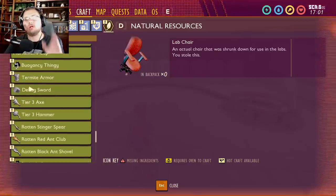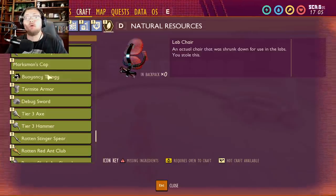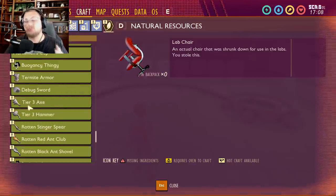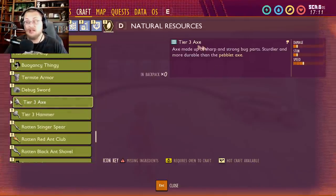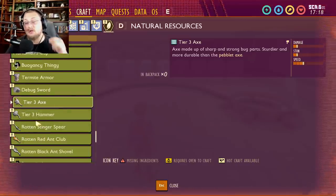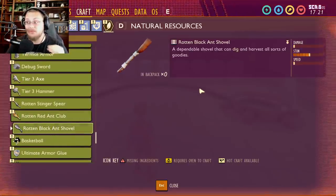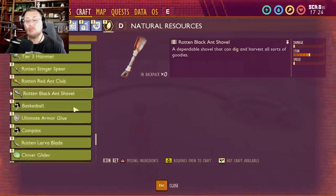There's a debug sword — don't worry about that. The buoyancy item is just a placeholder perk on other things. Tier three axe and tier three hammer are both exciting, though they currently have the same description as the tier two insect axe and hammer — 'made up of shark-strong bug parts, dirtier, more durable than pebbleet axe' — so those are still work in progress. There's also a rotten black ant shovel, which probably points to a new zone being added.